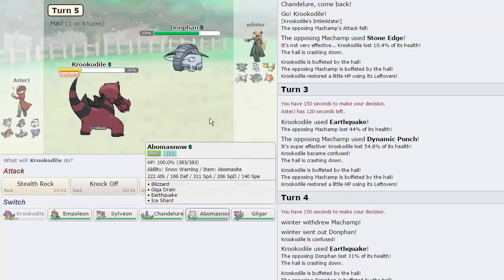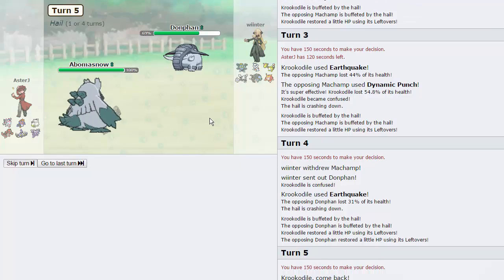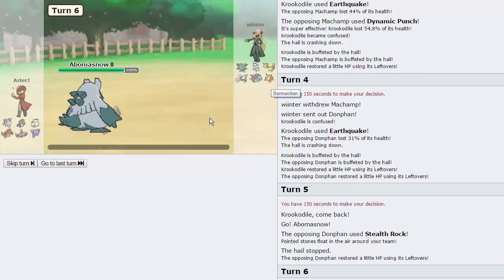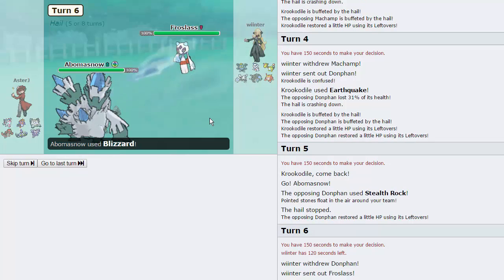What I'm going to do is go into Abomasnow as I resist pretty much anything he wants to throw at me other than Stone Edge. He goes for Rocks and this is the freest Blizzard I've ever seen — it hits pretty much everything on his team for big damage minus Darmanitan, but Darmanitan is pretty frail so it might as well be super effective. He's actually really ice-weak. I definitely want to keep Abomasnow alive, but he does have two ice types so it's going to be hard to clear these Rocks with Gligar. I can always switch it in on Darmanitan's Flare Blitz though.